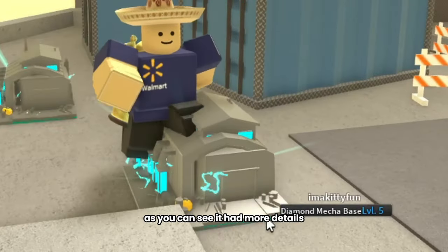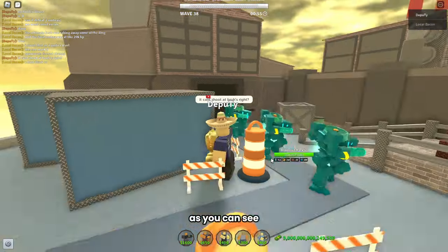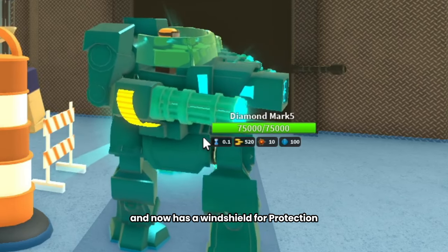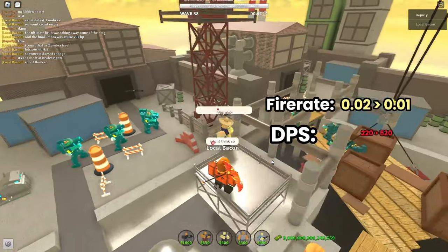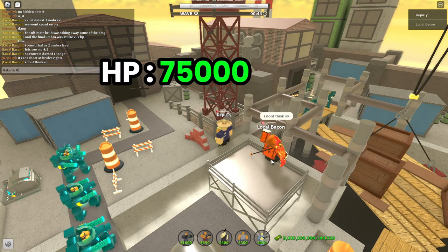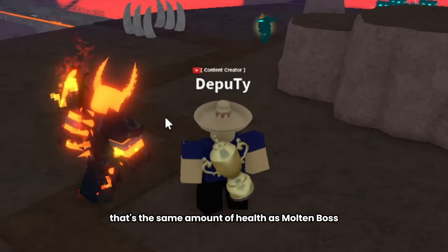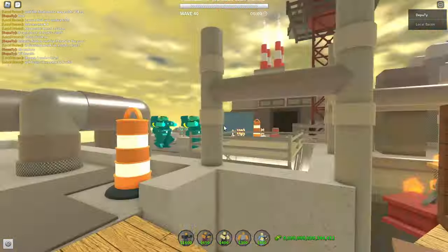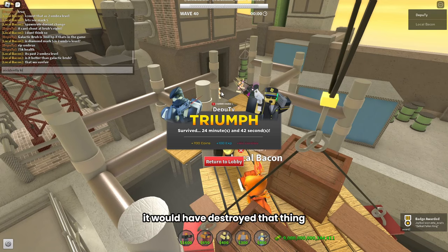Here's the Mark 5 Mechabase. It has more details than Mark 4 and looks a little bit bigger. The unit's particles turned into diamond particles, it has more glow features, the armor got some upgrades, and now has a windshield for protection. The stats: fire rate is 0.1, damage is 520, explosion damage is 10, range is 100, and the unit's health is now 75,000 — absolutely crazy. To compare, that's the same amount of health as Molten Boss. Let's see how Mark 5 performs against Ultimate Bra, a boss that has 3,000,000 health. It got pretty far until the game ended by accident, but we could already guess it would have destroyed it.